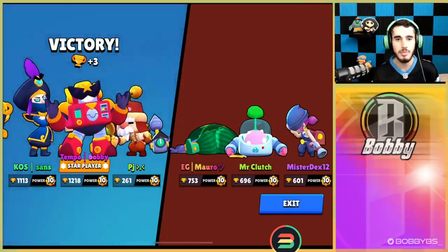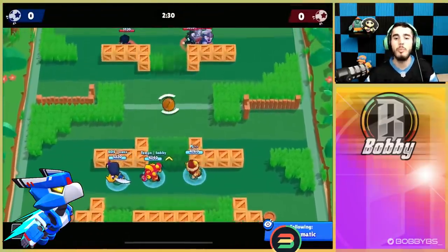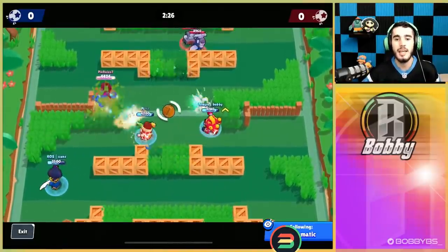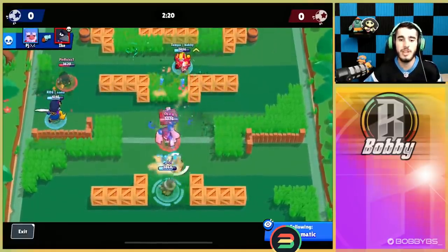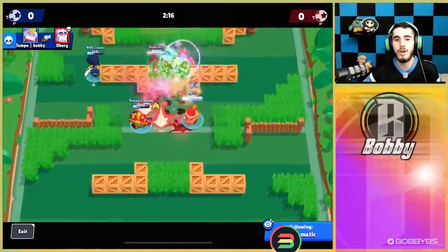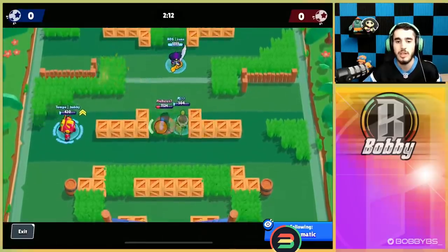First game done, let's hop into the second game. We're going up against Crow, BB, and Frank. Against Frank, what I like to do is basically just teleport right on him, get your super, and then jump up and down on him — that helps you get your super pretty often. I'm already level 2 and I think I'm one shot from level 3 at this point.